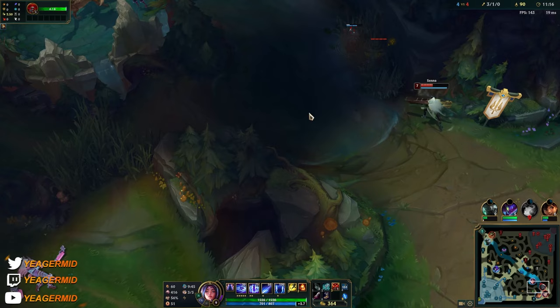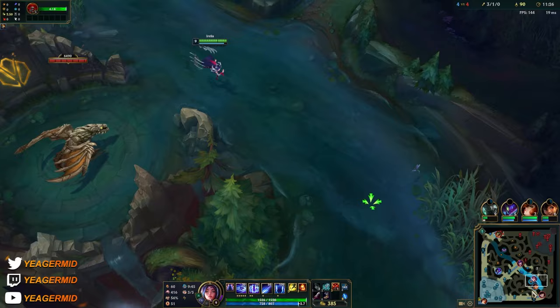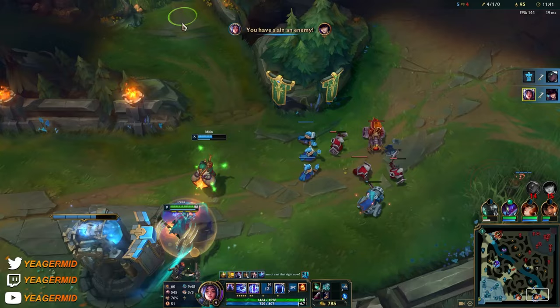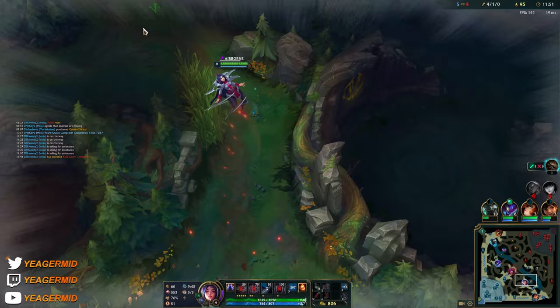That team is struggling quite a bit. I can't make a roam bot side unless they're pushing up further. I think they're going to reset in the brush. But the E, guys — it's pretty easy to dodge, so you have to find ways to hide the animation. That's what's important.